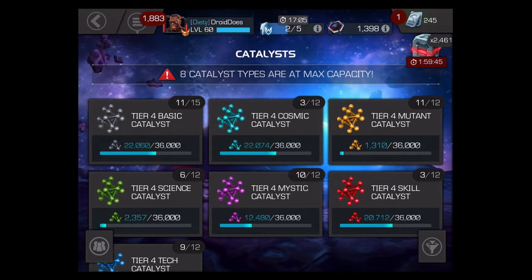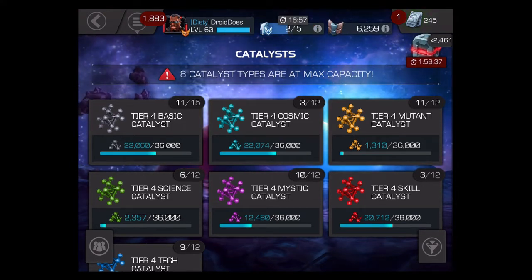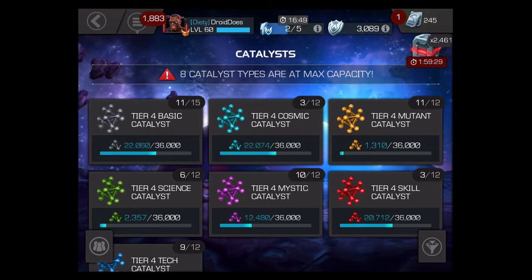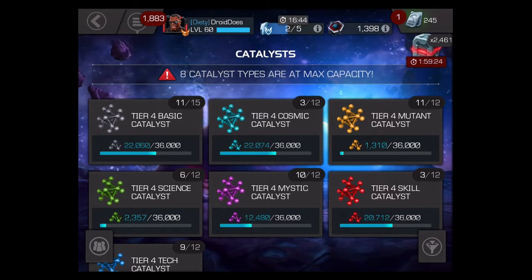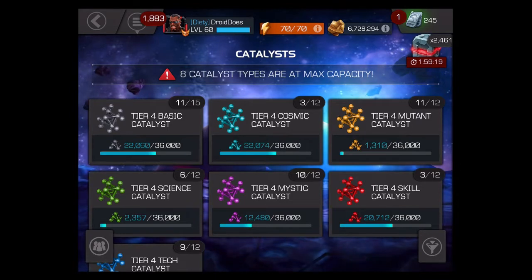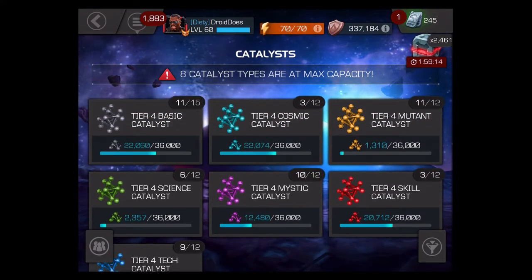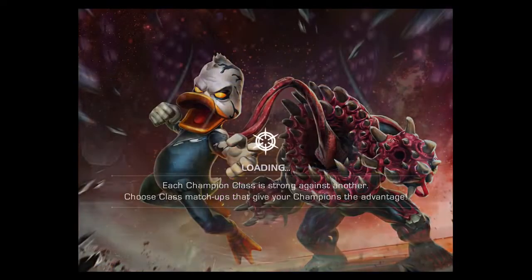I'm recording this on Saturday morning. I'll be doing the symbiote run later on tonight, so I'm going to be opening up at least one featured crystal, maybe two. Based on who I pull — if it's somebody new like Domino or Corvus — they're definitely going to get ranked up pretty quickly. If I can dupe my Captain America or Iron Man Infinity War, either of them would go to rank four. I definitely have a fair amount of materials ready to go, and of course I've got the gold.